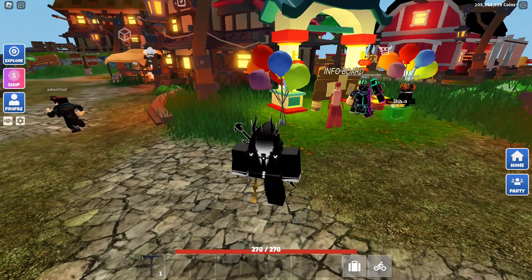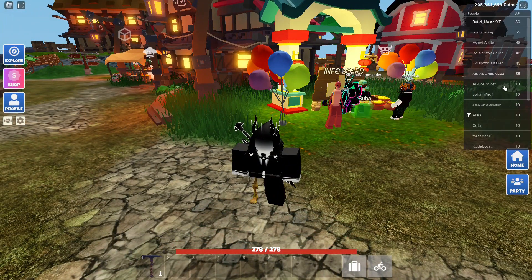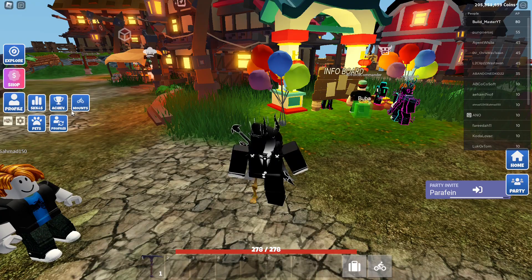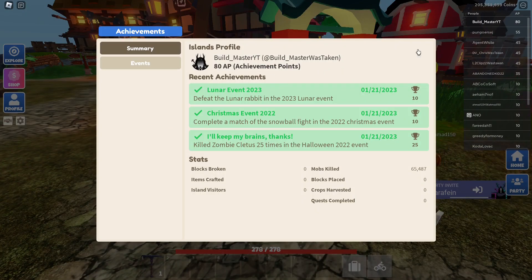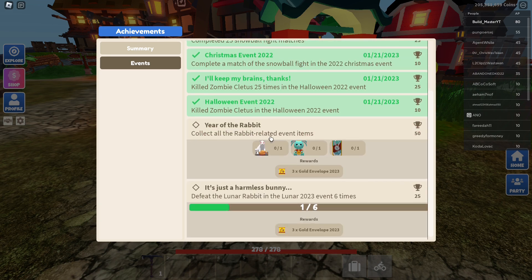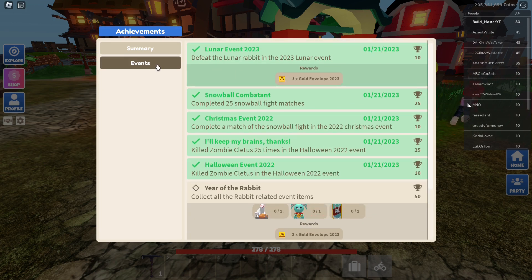Achievements link to golden envelopes. There's now a thing called AP — achievement points. To access achievements, click your profile then click Achievements, and it will load up your achievement points, showing recent achievements and all your stats. I've killed 65,000 mobs, which is quite a lot. You can claim a golden envelope from here, and it shows other quests like collecting all rabbit event items and killing the bunny.